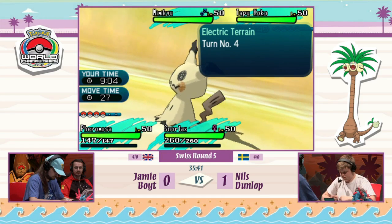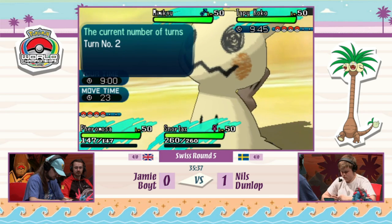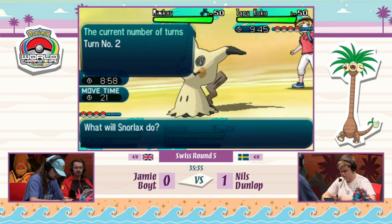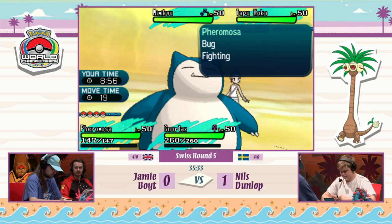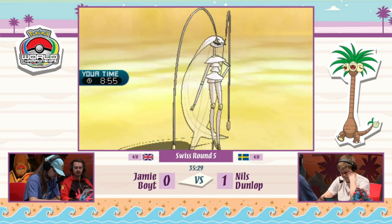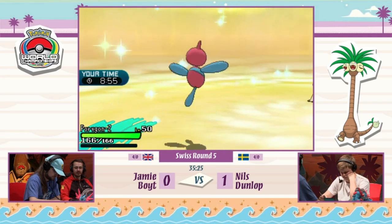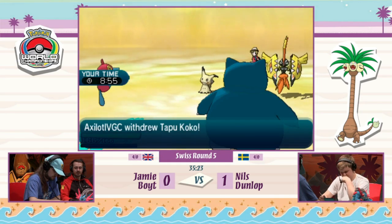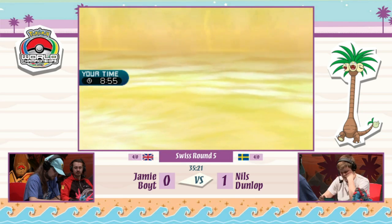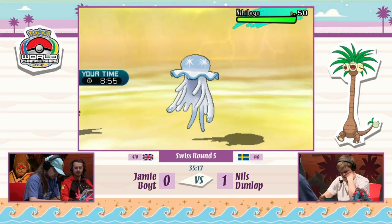Does Nils have Psych Up — is he going to go for it? Porygon-Z switches in — not exactly the duo you expect to see with Snorlax. Nylego replaces Tapu Koko. Snorlax goes for Frustration, hitting Nylego and easily picking up the KO. This is slightly dangerous because Mimikyu is now all set up with Psych Up, so this is going to be very interesting given that Mimikyu is moving pretty fast.